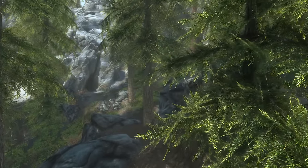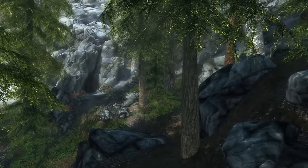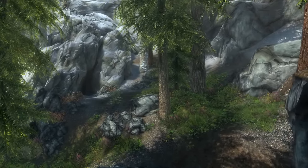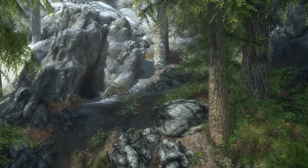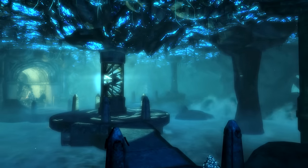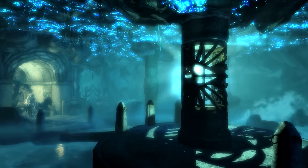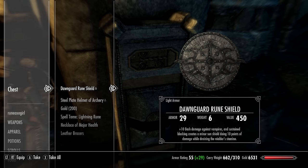The artifact is described as a magical shield that, when blocked with, surrounds its wielder with a holy aura that harms the undead. We'll be sent to a random radiant location to find the Dawnguard Rune Shield — a radiant location is one randomly chosen by the game, so there is no specific location I can tell you to go to; it will be different every time for everyone. Just follow the quest marker, find the chest or container that houses the shield, open it and take it. Then go back and hand the quest in.